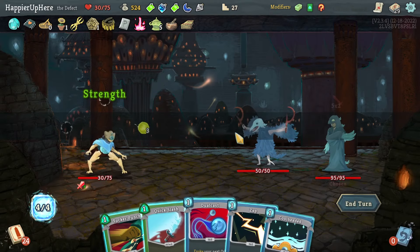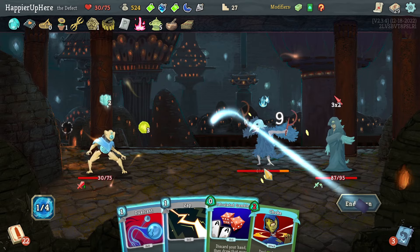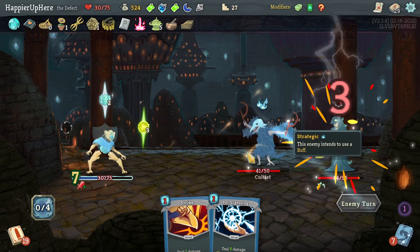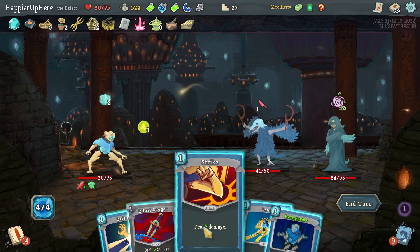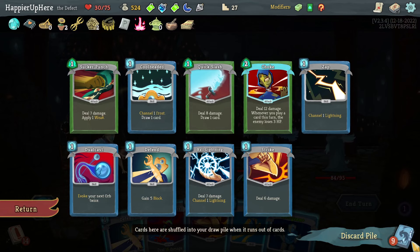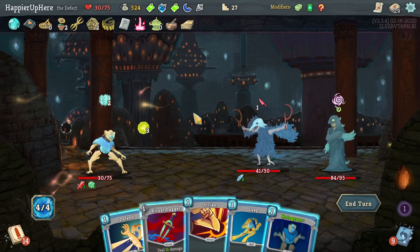Cultist and Chosen — 10 incoming. Let's Sucker Punch down to six, and to avoid any damage I'll Calculate Gamble — was hoping for a defensive card at least. Intangible here — can I deal enough damage? There's 23 HP. Can I Hologram something? Not really — the best attack card I can grab with Hologram is Quick Slash or Ball Lightning.